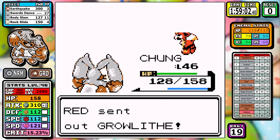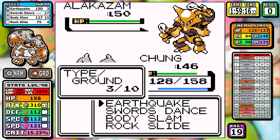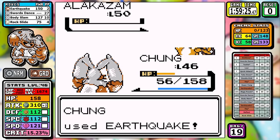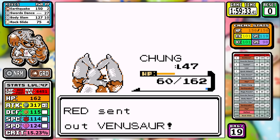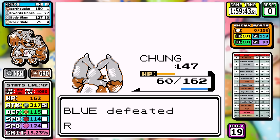We say hello and goodbye to the Growlithe instantly. I could have set up an extra time to outspeed Alakazam, but it doesn't really matter — when you're trying to compete with the top runs you kind of got to roll the dice. We take it out and move on to Venusaur. The plus-two is key here — the neutral 150 effective power of Earthquake takes it down in one hit. We're through Rival number 6 with the Elite Four ahead.